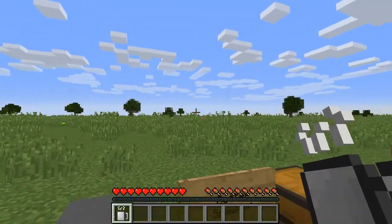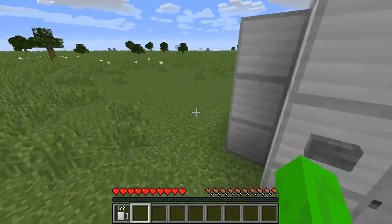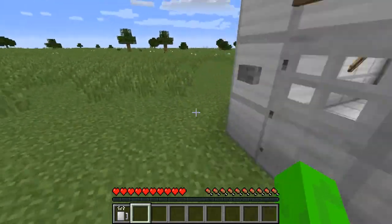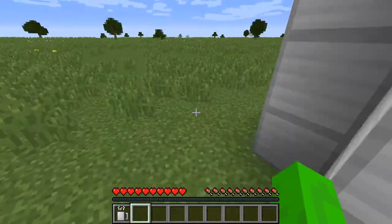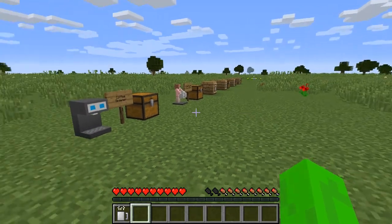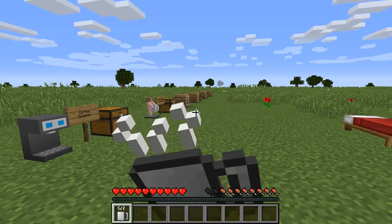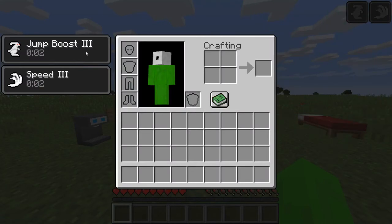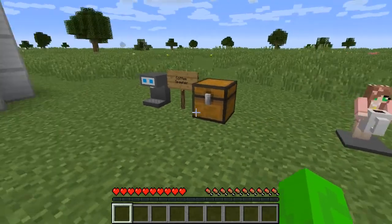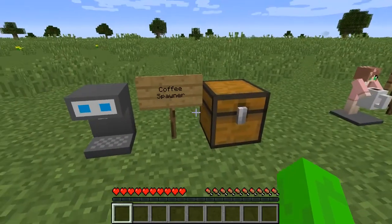Because that's basically pure coffee — nothing else needed. Now, as soon as I get my hunger down... Alright, now that my hunger bar is low enough, if you consume the Black Coffee, you will notice that it will give you back two hunger. It will also give you Jump Boost 3 and Speed 3 for about five seconds. And that's pretty much the Black Coffee and the Coffee Spawner. But I'll look at the Black Coffee again later, just because I can.